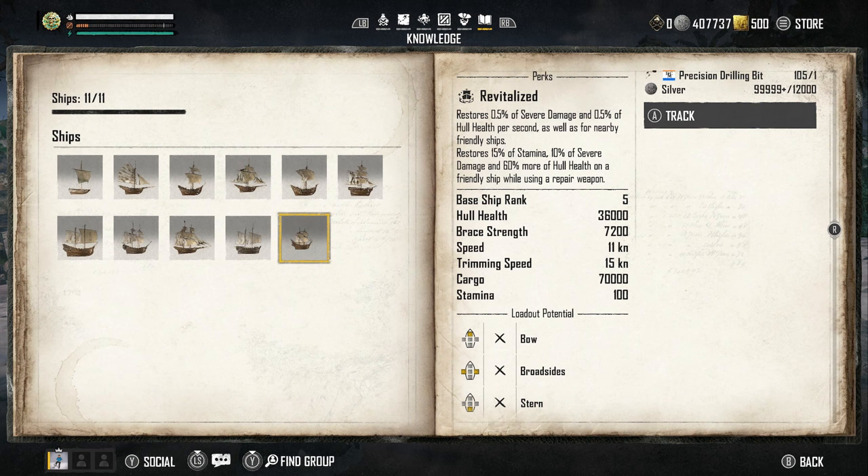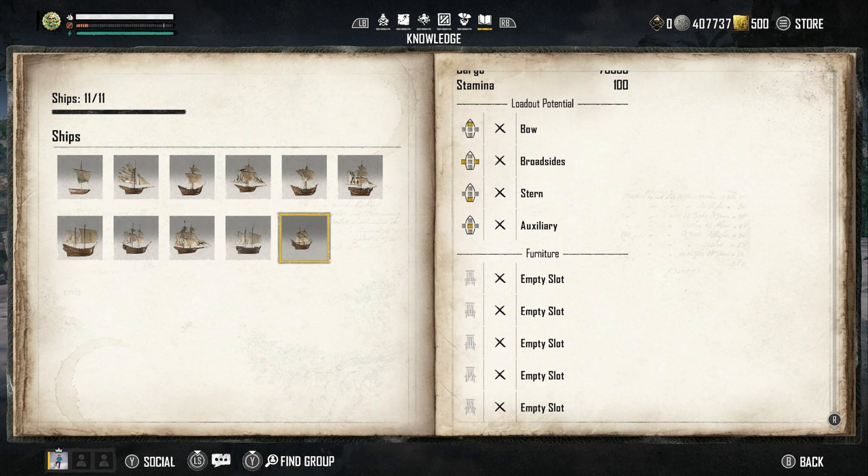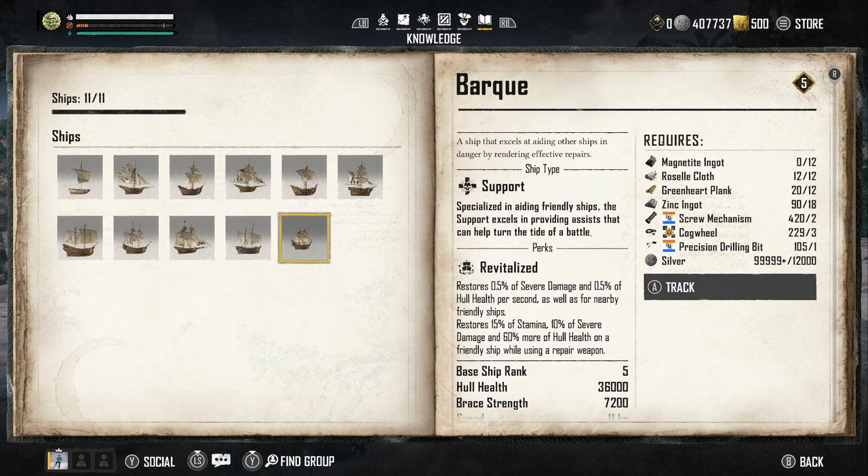It also restores 60% more hull health on a friendly ship while using a repair weapon. It starts at ship rank 5 with 36,000 health, brace strength of 7,200, a speed of 11 knots, trimming at 15 knots, 70,000 cargo, and 100 stamina. Your loadout has bow, broadside, stern, and auxiliary slots, plus five furniture slots.